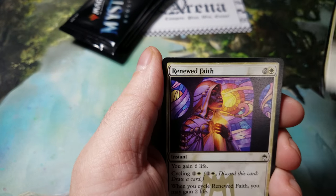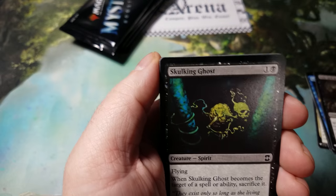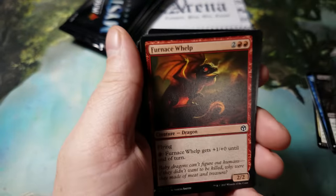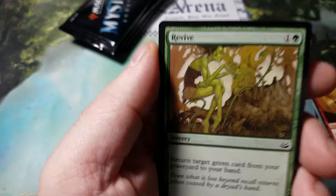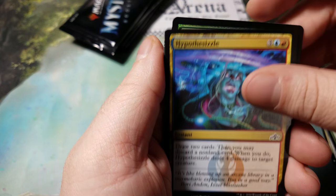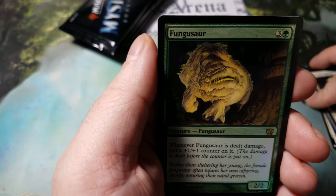Celestial Crusader, Renewed Faith, Silvergill Adept, Spire Monitor, Baloth Gorger — Skulking Ghost, that art's really cool too, that wouldn't be a terrible tattoo, art by Robert Bliss, awesome art. Furnace Whelp, Firebrand Archer, Revive — really cool art too, by Matthew D. Wilson, thank you Matthew. Regrowth, Hypothesis, Sigil of Valor, Contagion Clasp, Mirran Crusader, and Fungusaur for our foil rare.